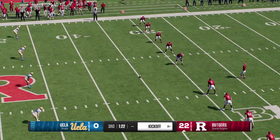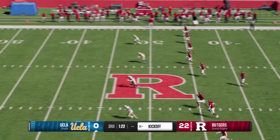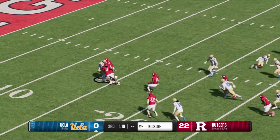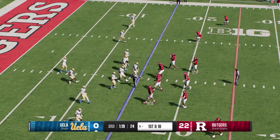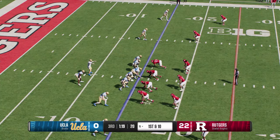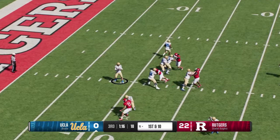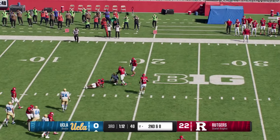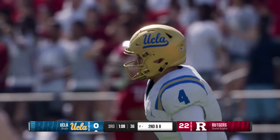They keep pushing that lead out and the kickoff team's getting some work. On the move from inside the five — the return man has no place to run, no place to hide, and a place to be tackled. UCLA will go back to work on offense. Off the play fake on first down, wants to throw — Grant behind the line, it's Harden. They'll give him two on that one, second and eight coming up. He made the grab but the doors closed quickly after that.